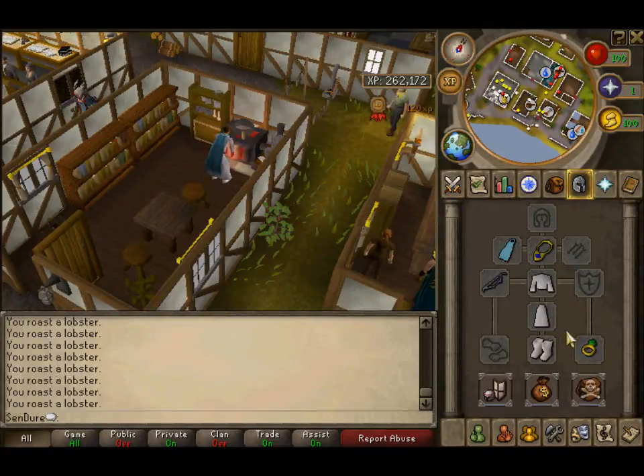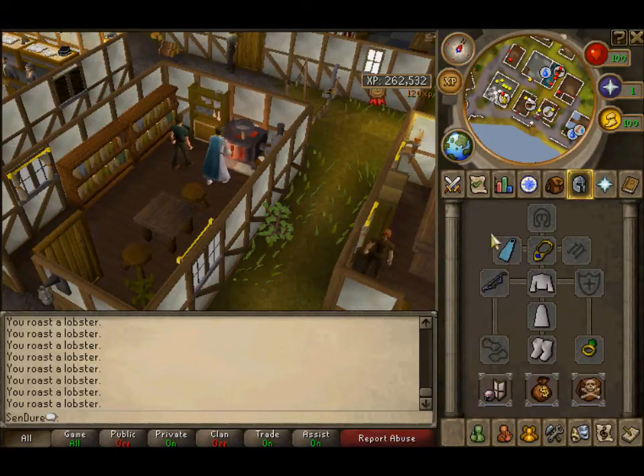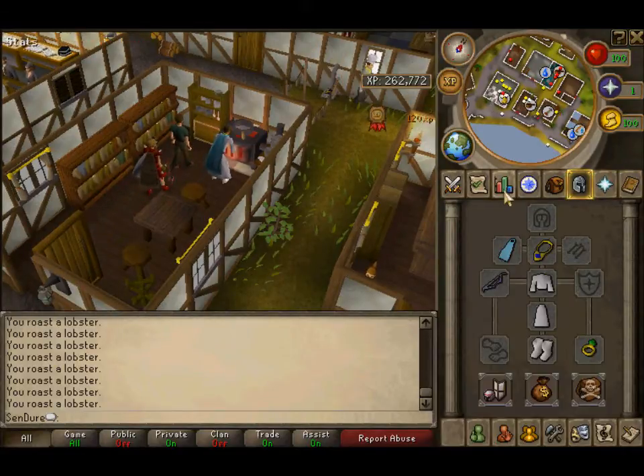Here's my outfit — nothing special really. Just a desert staff, training bow — I always call it a skiller bow, I don't know why — a manic cape, games necklace, and ring of dueling.